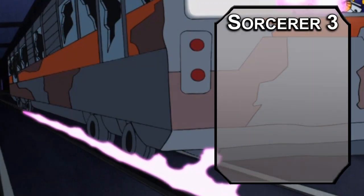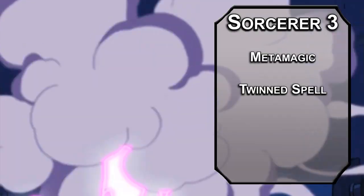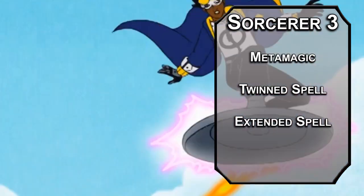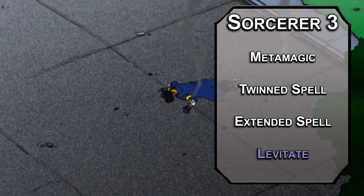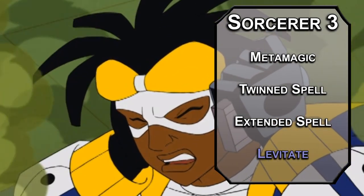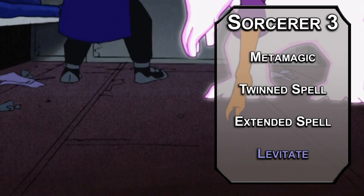Third level Sorcerers get metamagic fitting for a metahuman, letting you augment your spells with sorcery points. Twin Spell lets you target two people with a spell that normally targets one, which will let your Witch Bolt handle multiple targets at once. Extended Spell doubles a spell's duration, which will let you hold your Witch Bolt longer — and for other spells, like this level's spell: Levitate. It lets you pick something that weighs up to 500 pounds and move it 20 feet as an action. If it's a creature and it doesn't want to fly, they can make a Constitution saving throw to resist, though I'd use this on yourself, or a trash can lid under yourself. It's a pretty bad way to fly, but it's all we've got for now.